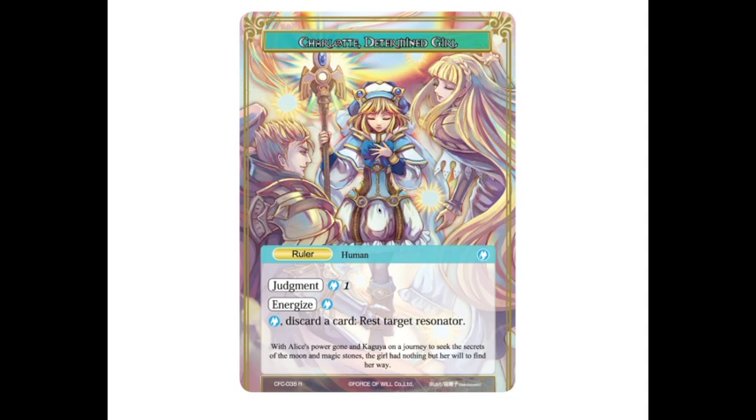We're digging in right off the bat with water. Water typically doesn't get to be in the limelight but it obviously does with this set. We're going to start by looking at Charlotte, our ruler. She is a human. The text box up here is now kind of suited to the color of the card and attribute colors, as well as its move — it's up here now, as well as ruler. She has a judgment of two, and this is Energized.